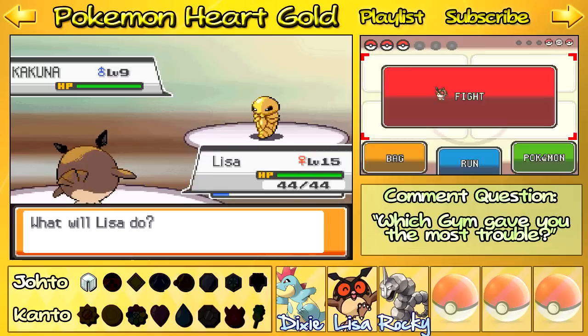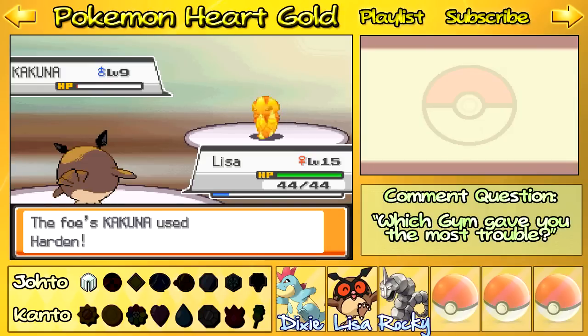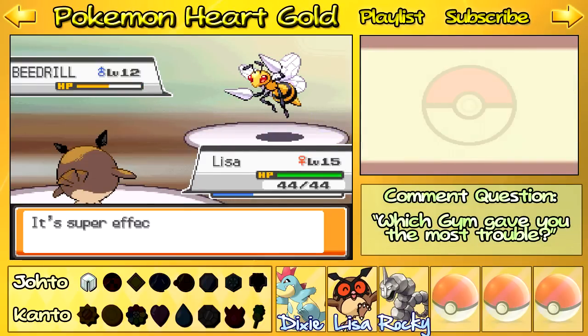But he also has a Kakuna — that one is level 9. And he's probably only going to Harden. If that's all they're going to do, then this is an easy one. But the one you really got to fear is this one — it's the Beedrill. It's level 12. And it might hit really hard. This is absolutely nothing. It lives! It's surprising. Critical hit.